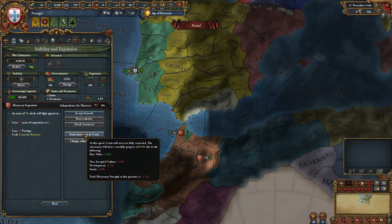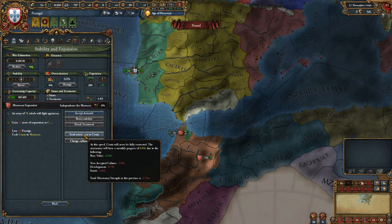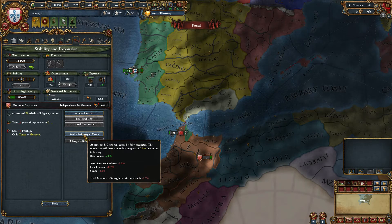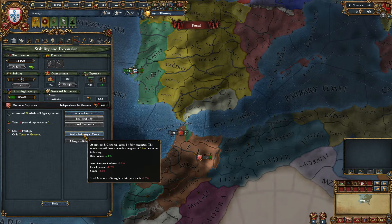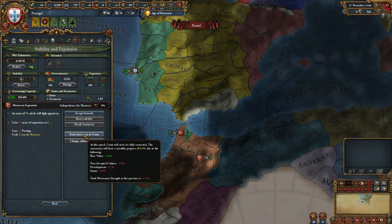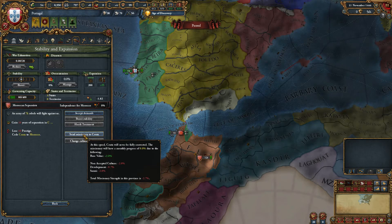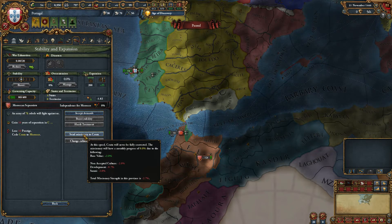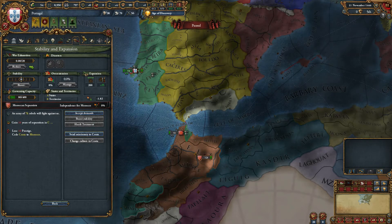Perhaps we could send a missionary. But if you actually check — missionaries can make your country more peaceful, because if everyone follows the same religion you're less likely to have revolutions. But in this case it's warning us that at this speed it will never be fully converted. So there's no point. This is actually something we're not going to be able to do anything about.